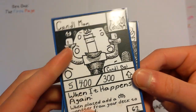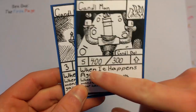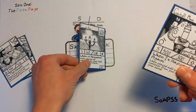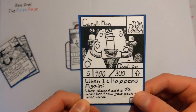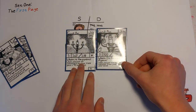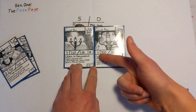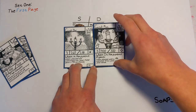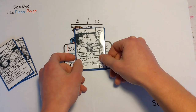So normally, if you look at an upgrade monster, there is still an elixir cost. So you could technically place candle boy down for three elixir. And then let's say you have eight elixir — you could place candle man down for the other five elixir. So you can still place them normally as long as they have an elixir cost in the elixir box, or place them as an upgrade and pay no elixir.